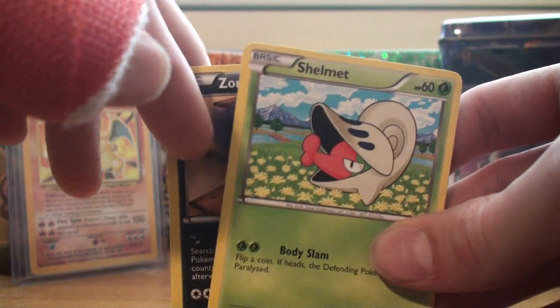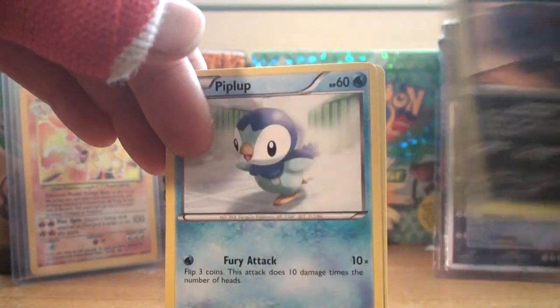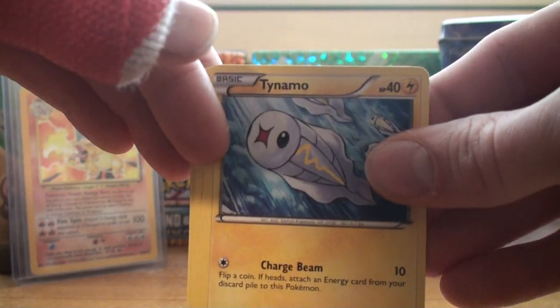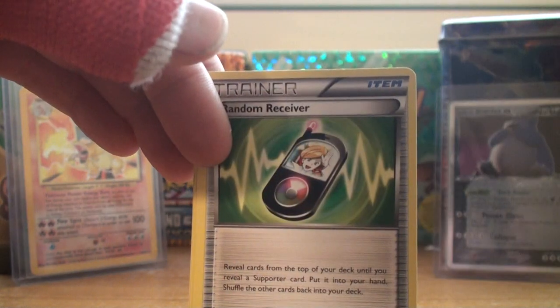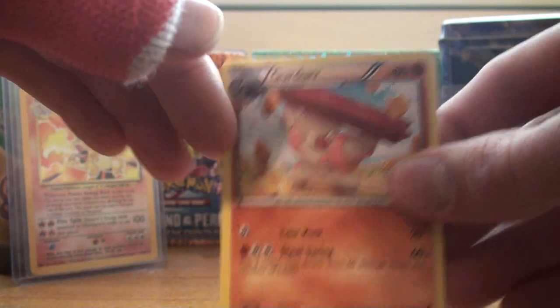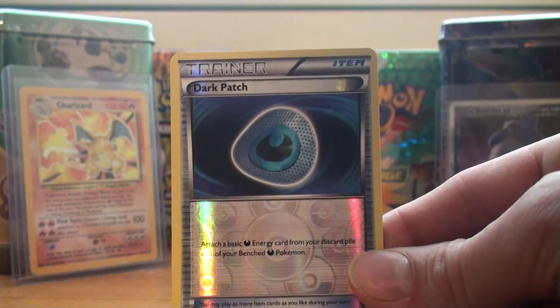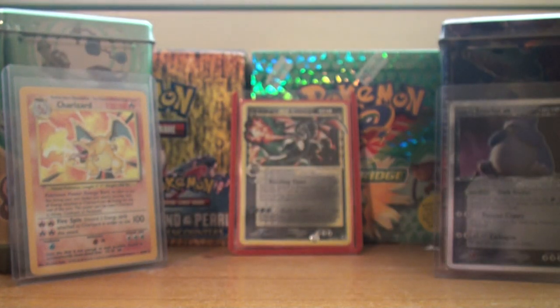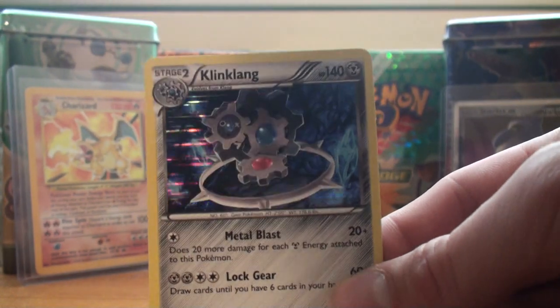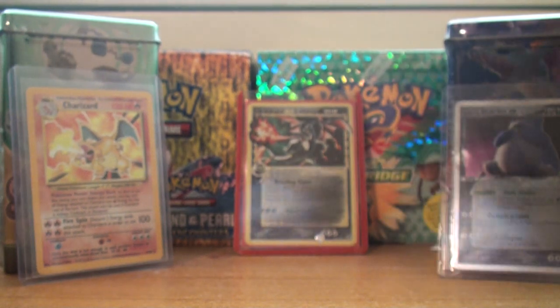We've got a Shelmet, Zorua with the Ascension which is the better one, Piplup, Tynemo, Lillipup, Random Receiver — very good — Prinplup, and Girder. For the reverse, ooh we've got a Dark Patch Reverse — I was looking for that card for my deck yesterday too, so I'm gonna set that off to the side. I always like to use reverses in my deck. And the rare, we've got a Klinklang Holo — very, very, very nice — so set that off to the side and get it nicely sleeved up.